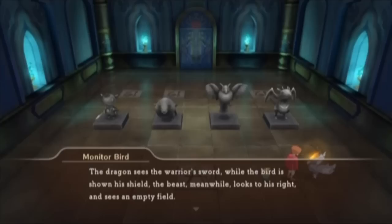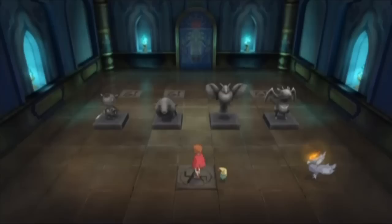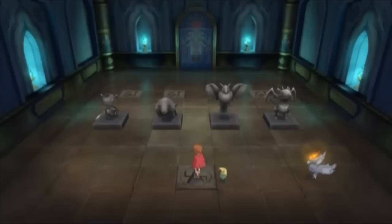Basically — how do I even explain this? The beast looks to his right and sees an empty field, which means the beast goes on the left. And then the dragon sees the warrior's sword; the bird's shown his shield, so the warrior goes in the third spot. The dragon goes on whatever side his sword is on, and the bird goes on whatever side his shield is on. So having said that, cast the spell here.